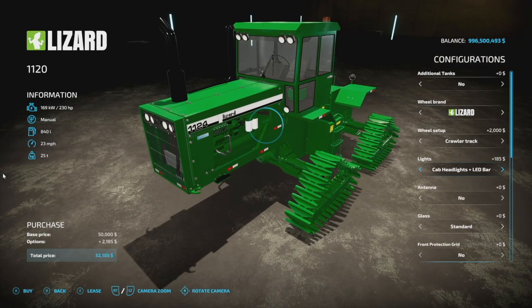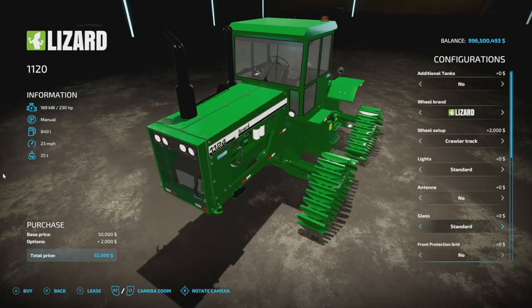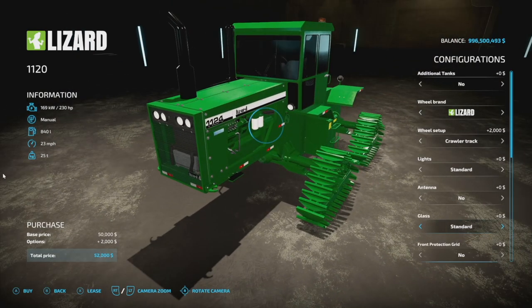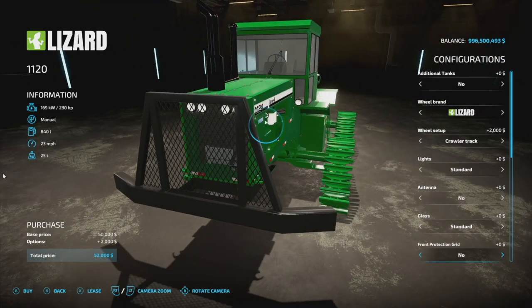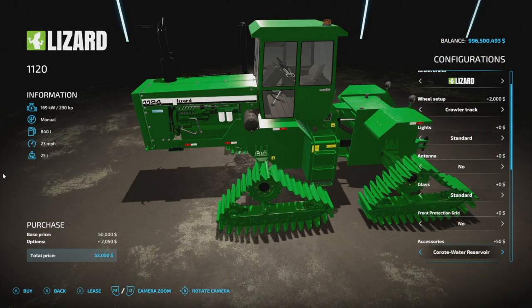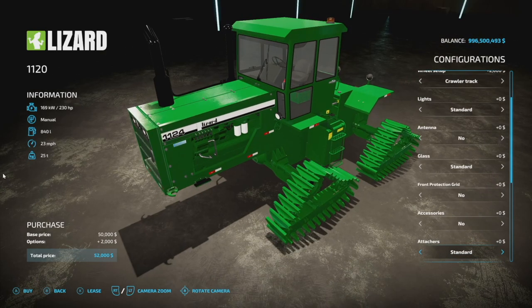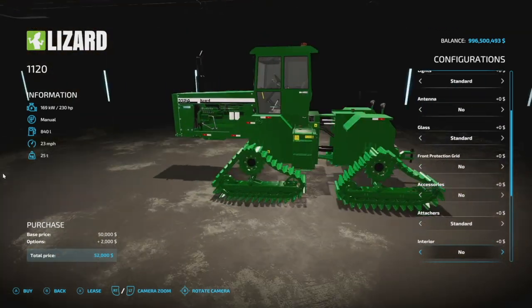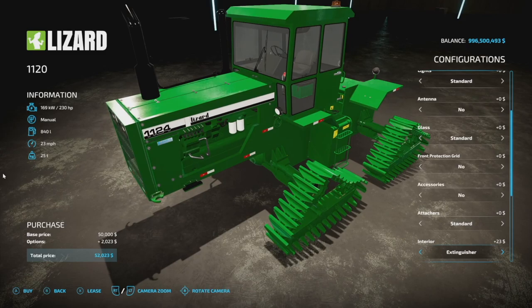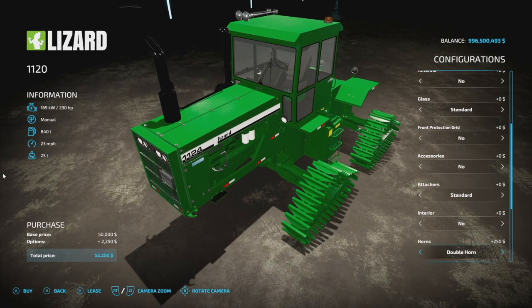For lights we've got standard, an LED bar on the front, cabin lights, LED headlights, and more. Antennas: you've got the PX or nothing. Glass: standard, medium, strong, or no front protection grill. Accessories include an outdoor box, water reserve thermal bottle — some different things inside and out. Attachers: three-point hitch or nothing on the back. Interior: extinguisher and tools options.